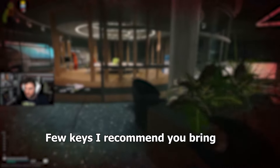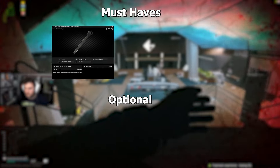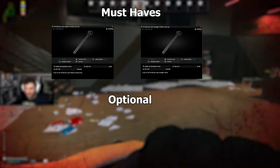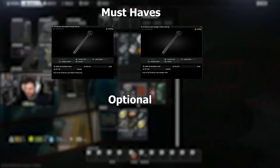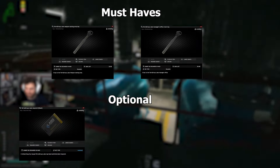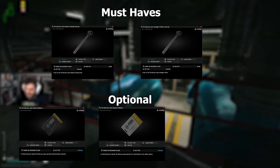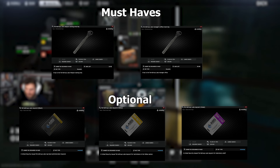Before we get started with the loot guide itself, there are going to be a few keys that I recommend you bring. One of them being the weapon testing key — this is probably about 40 to 60k on the flea market — as well as the Labs manager office key. A few optional keys I would recommend, they are very pricey so only pick these up if you plan on playing Labs a lot and have the extra cash: the black key card, definitely the best one out of all of them; the yellow key card, not nearly as good as black but still makes decent money; and last but not least, the violet key card.